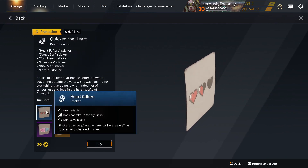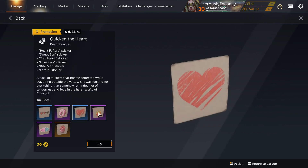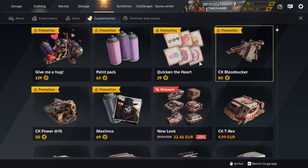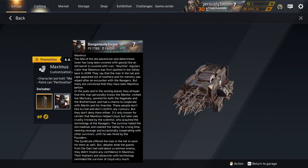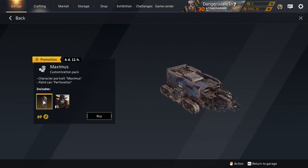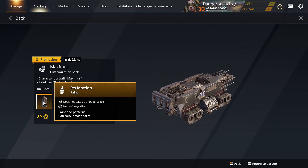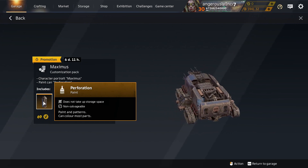Quicken the Heart — a bunch of stickers, all not tradable. Boo! What else was there? Oh yes — the Maximus pack: a portrait and a paint for 69 Cross Crowns. You'd have to be mad. Anyway, Perforation Paint has been around before — there's plenty on the market. It's silvery with some holes stamped into it.